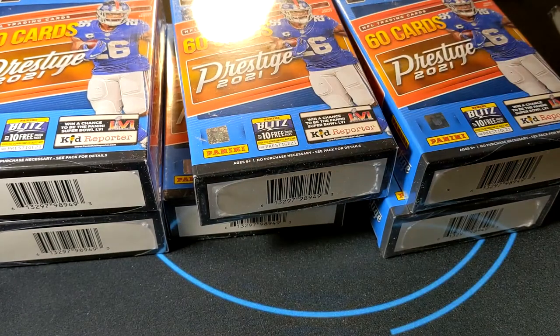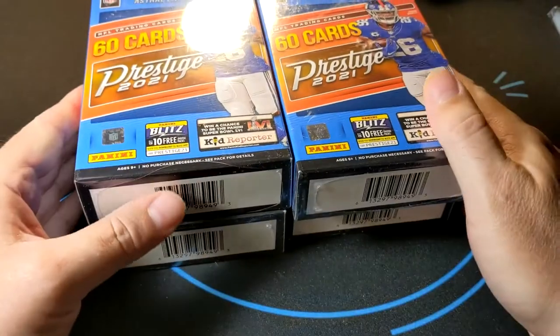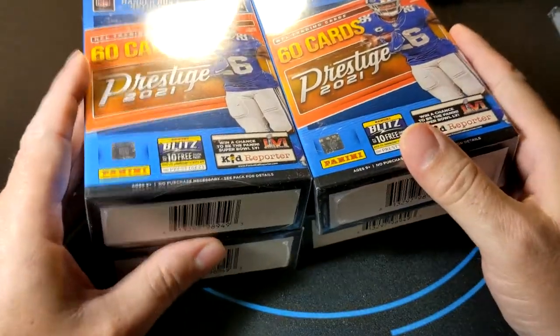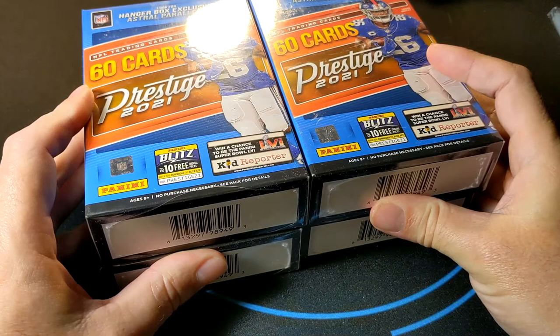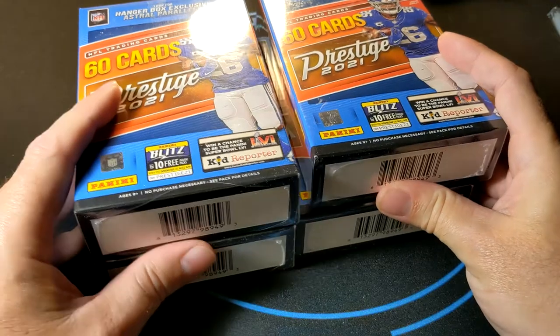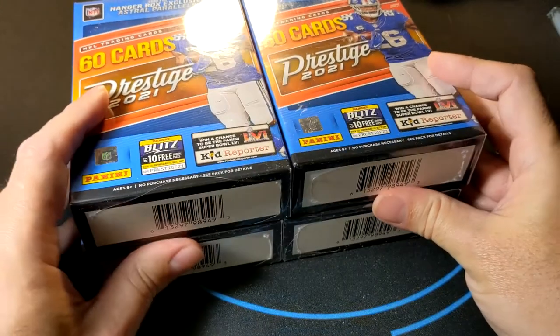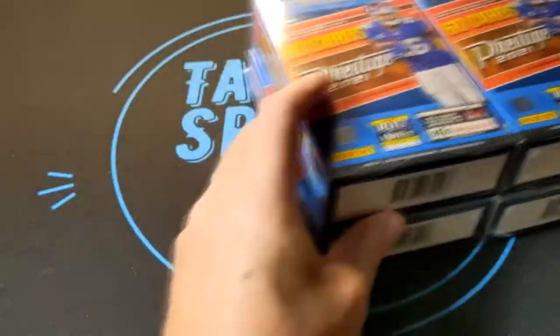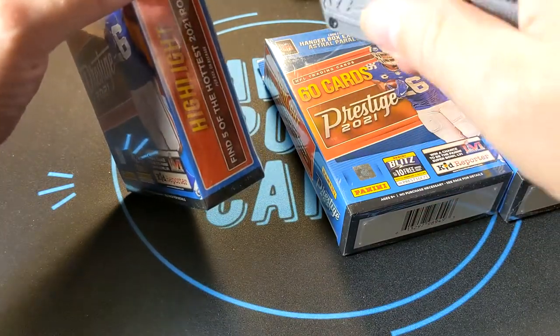Everyone's trying again, and as you can see I'm trying a weird strategy this time. I have six hanger boxes for Prestige 2021 but I'm actually only going to open four right now — I'll set two aside. It's a weird strategy because based on the number of cards I should be able to fill all my spots including kicker and tight end. There should be a lot of parallels in here — about four to five astral parallels in each one.